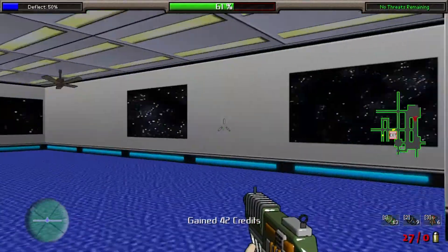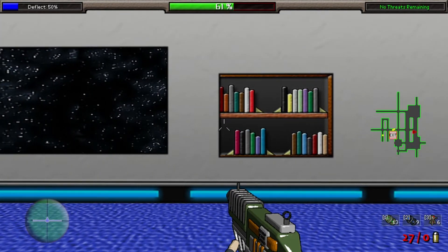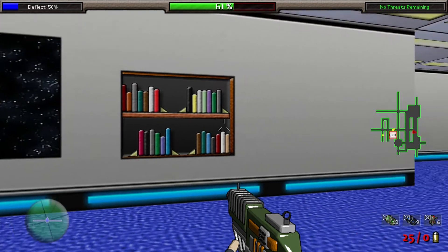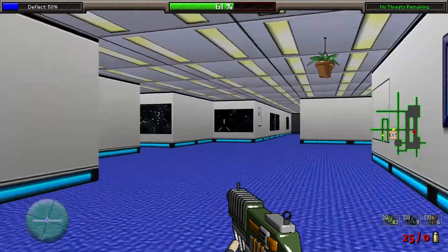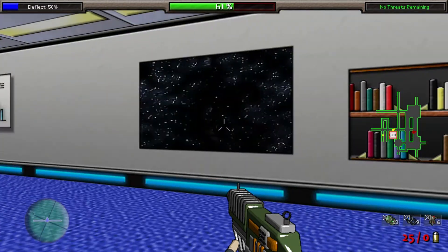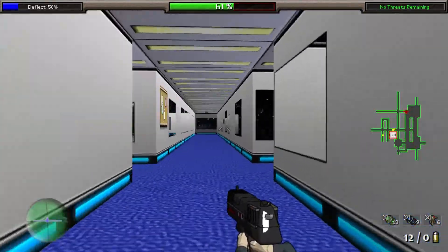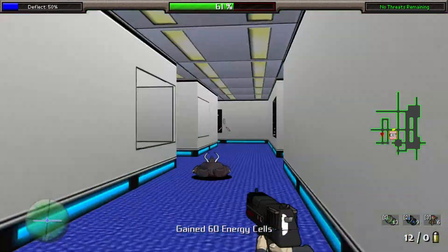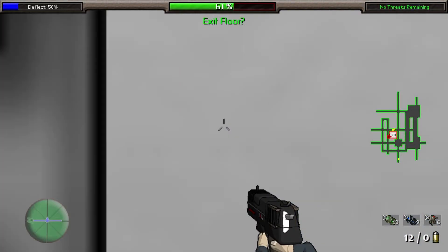One thing you cannot turn off in the options is mouse acceleration, and that sucks. Mouse acceleration means the faster you physically move your mouse, the faster the cursor moves — making you incredibly inaccurate. It's something I never play with normally, and it was a real hurdle getting good at this game. I wish they would just get rid of it. Most modern games let you disable it or have it follow your Windows settings, but this game apparently does not, which is irritating.